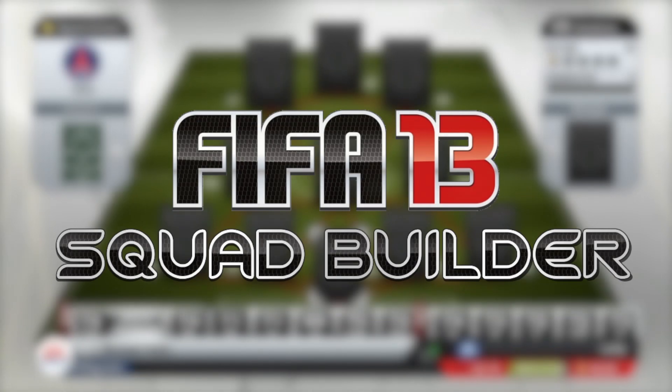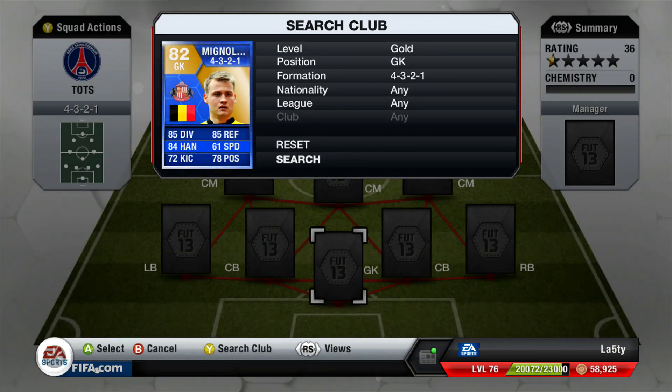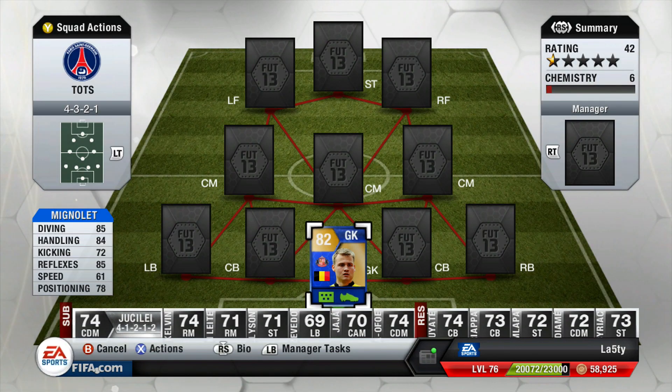Let's get things started. In goal today we're going to be using our first blue card - it's going to be Team of the Season Mignolet. He has got 85 diving, 84 handling and 85 reflexes as his standout stats, and he was actually a really solid player - a decent keeper, saved a lot of shots, didn't let too many terrible goals go in.